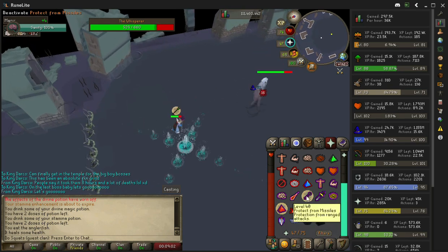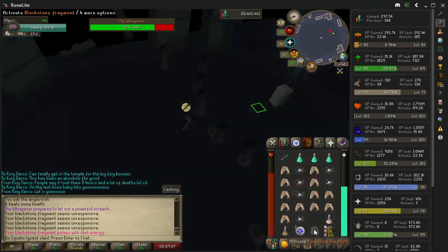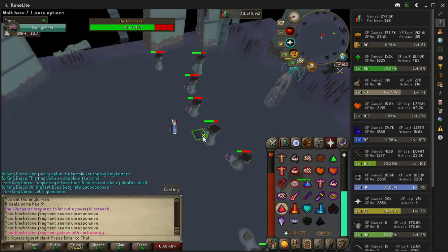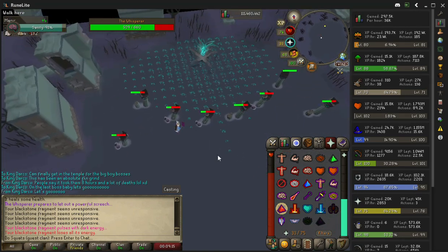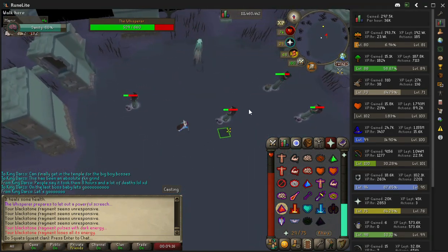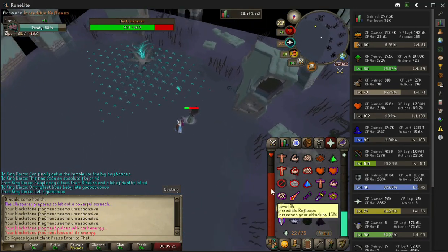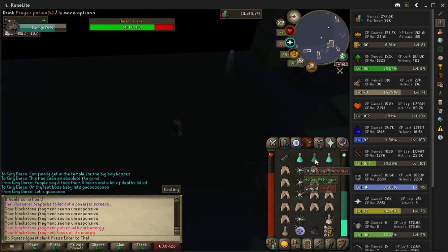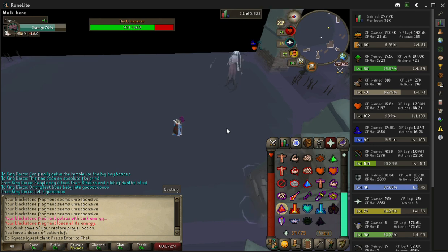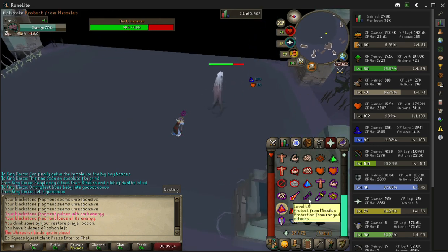Now this is the first transition with the pillars. Activate the black stone fragment when you see this, move to the pillar with the lowest health, stand behind it, wait for her to release the attack, then move to the pillar with the next highest health, then the one with the highest health. For the third one, move behind it and make sure you freeze her, because she's going to try to pull you in. After each transition phase you should be able to get off a barrage. Go back to hovering over the next prayer.